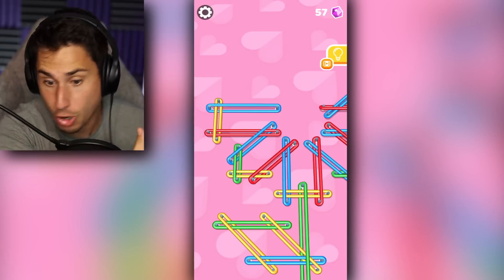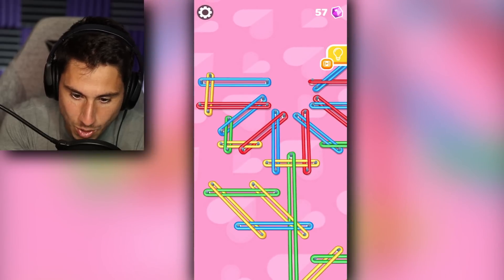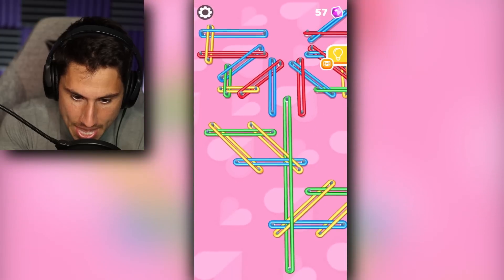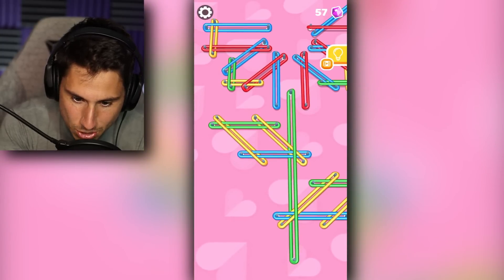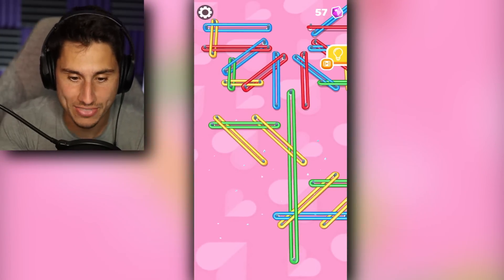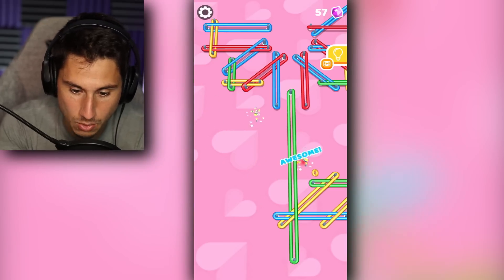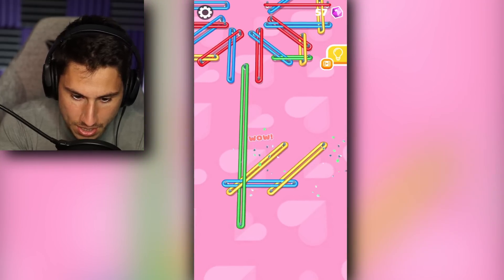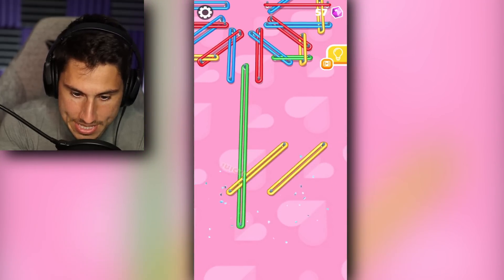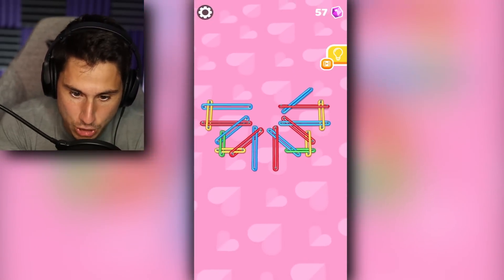Let's move down here. This yellow one right here in the middle looks good, and then the blue one in the middle looks good too. That was a little risky. This green one's good. Yellow, yellow. We're doing well. Let's move on to this green one, this blue one, yellow, yellow, green.